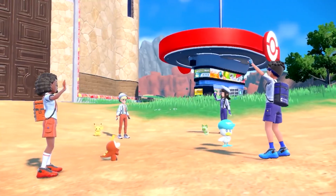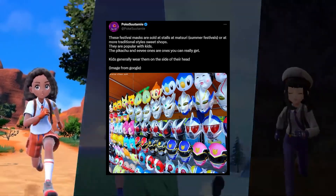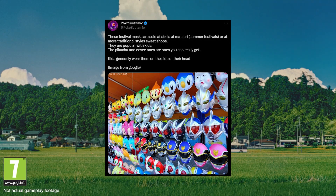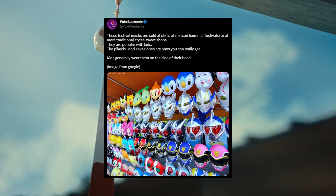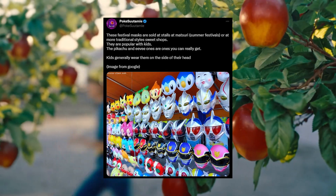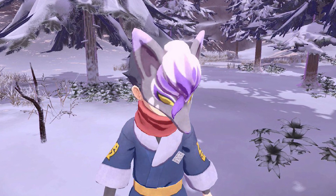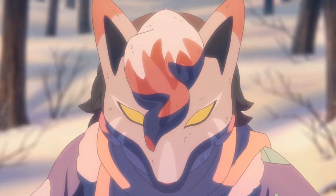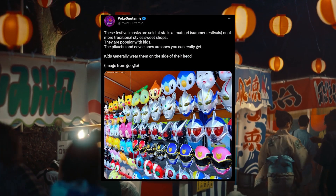Pokesutami's posts — which I love — say that these festival masks are sold at stalls at Matsuri, which is for summer festivals, which is what the first DLC is based off of. They're popular with kids; the Pikachu and Eevee ones are ones you can actually get. Kids generally wear them on the side of their head. I remember in Arceus they released those Zoroark masks worn to the side, and I didn't really understand why — but it makes sense now. We saw some stuff with the masks, and we know there's this new masked legendary really fitting into these themes.